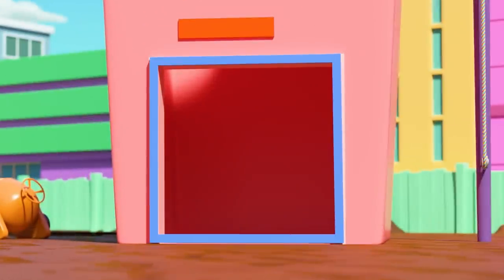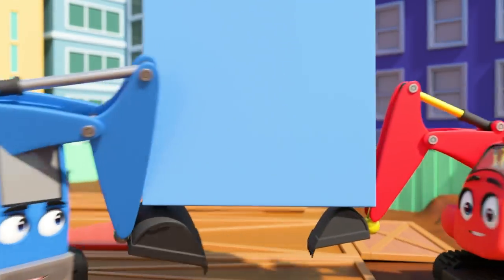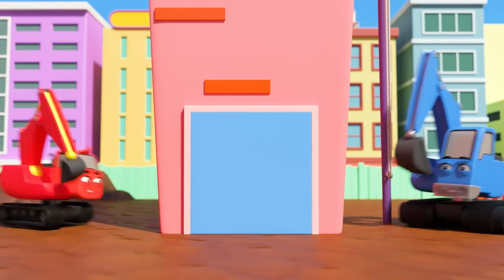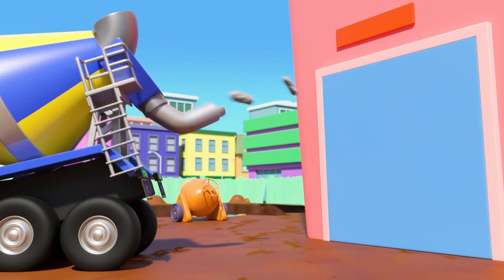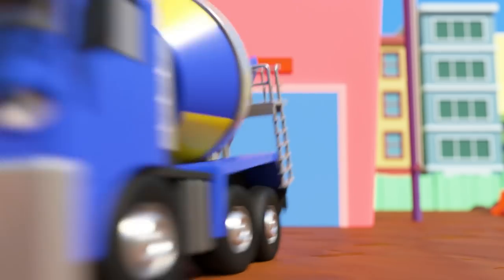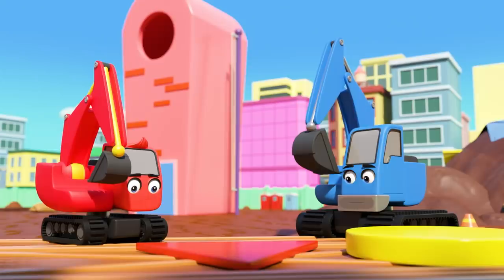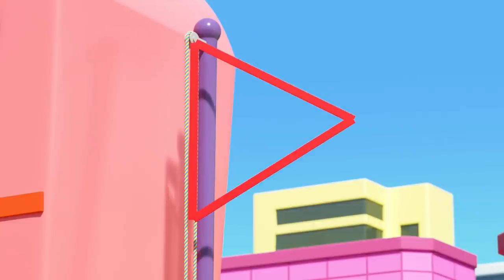Diggly is right — the blue square will fit at the bottom of the tower. Go on guys, put it in place. Look out Dozer! Oh. Well, the square is in place at least. Here comes CJ. A little cement and... it's a door. I don't think Dozer liked being shut inside. Now the red triangle — where does that belong? Aha! At the top of the flagpole.